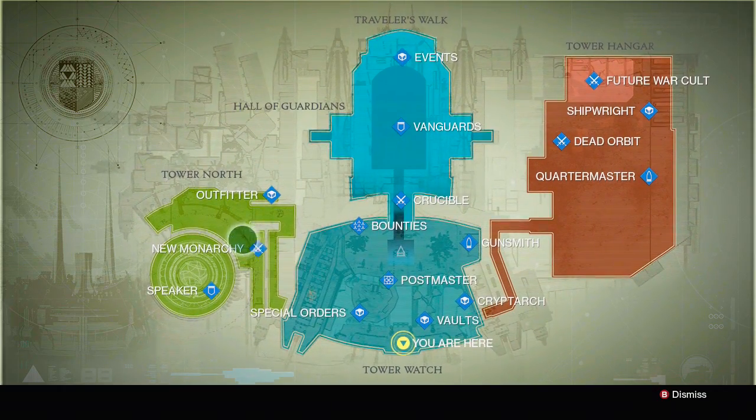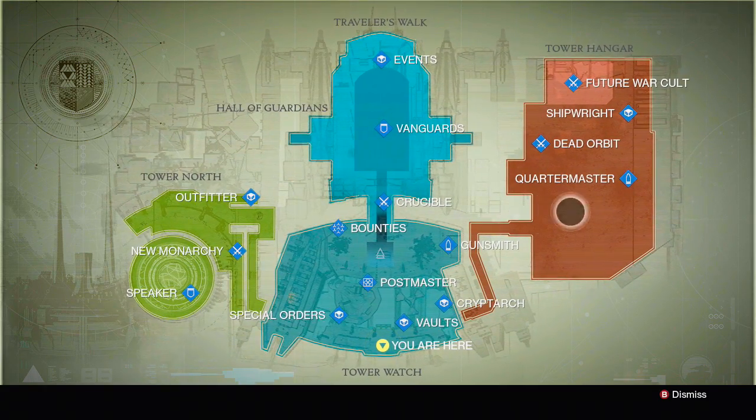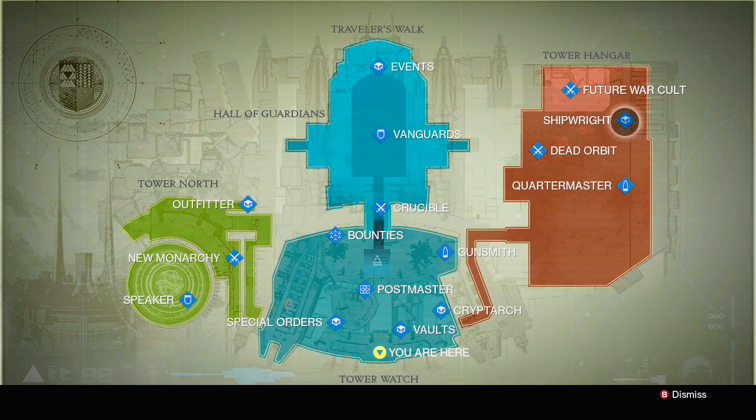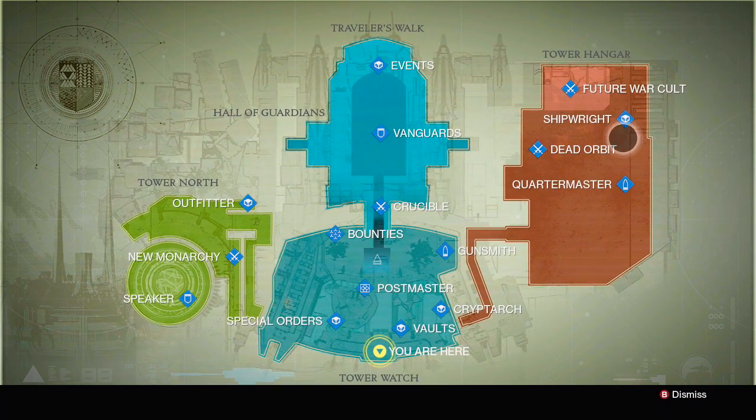The vault is where you can put your stuff. There's special order, mail, other stuff, and outfitters — I'll talk about that in another video. The shipwright is where you can get new weapons, and also around that area is where you have the vanguard.